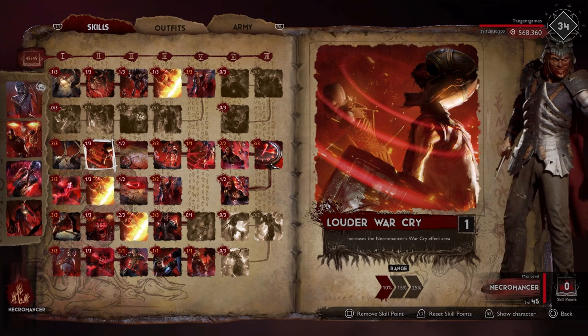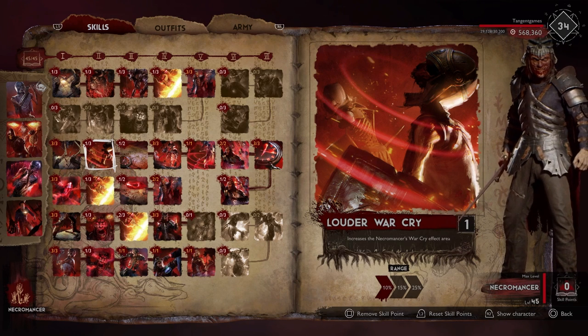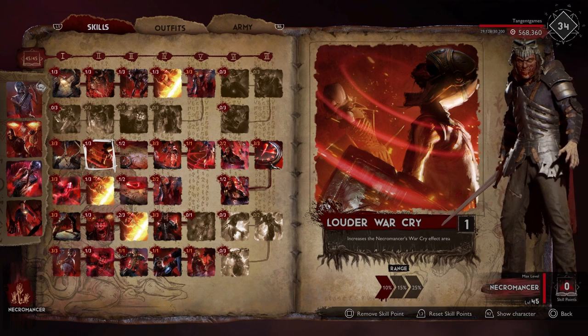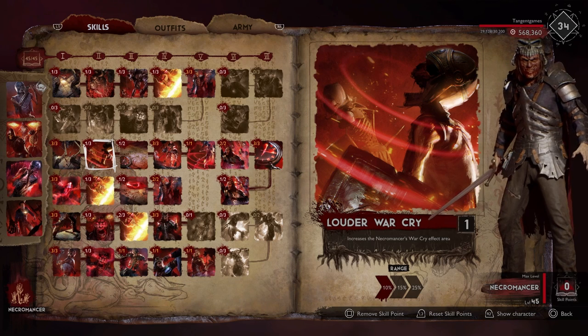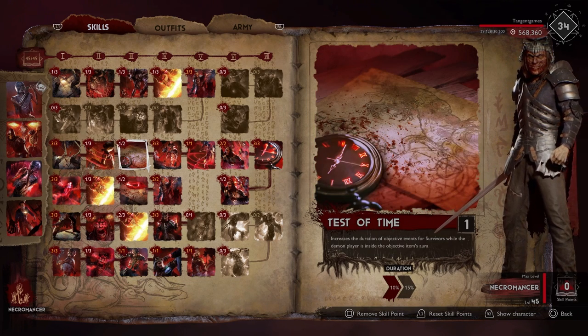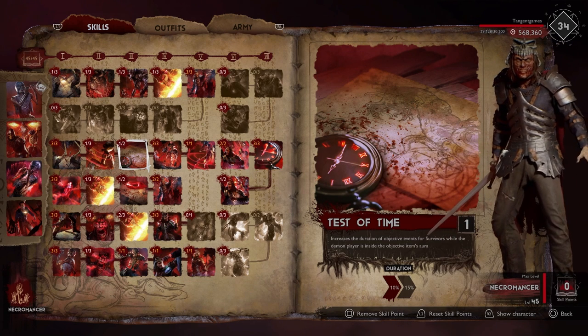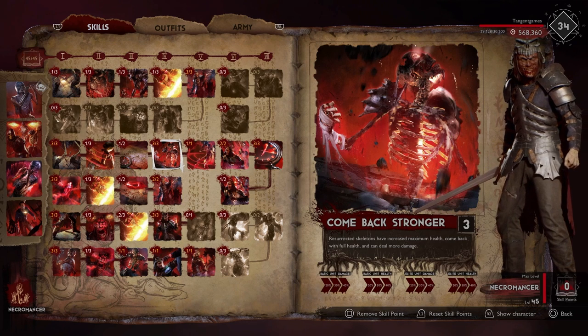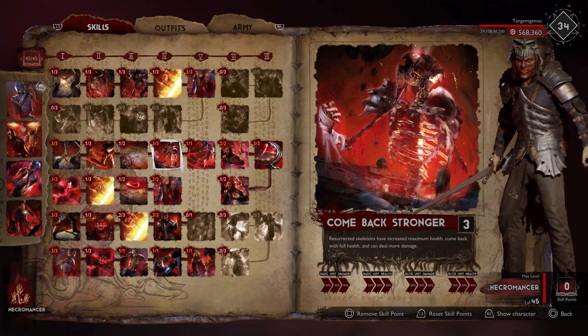Louder Warcry — I did test this one out to 25%. I can safely say save your points. Warcry itself is incredibly good; if it was 25% damage increase I would say take this every single time, but it's not, it's just range. Skip it, one point. Test of Time: 10% for one skill point — save the second one. That 5% extra bonus is not worth it.